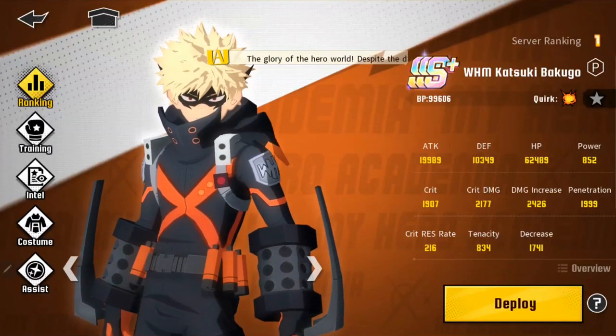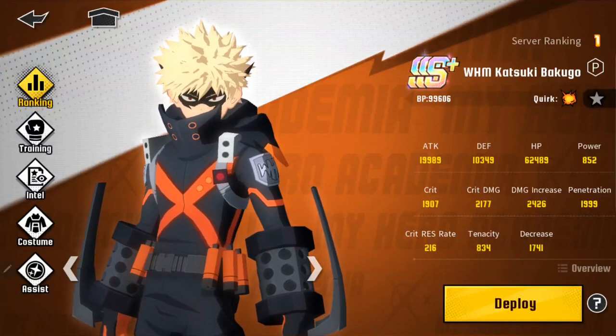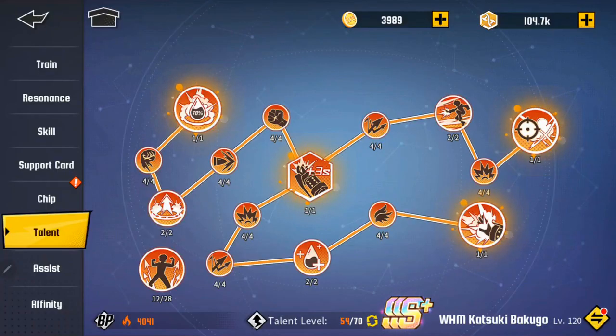With him all the way at SSS+ and fully loaded up, you can see attack clocking in at close to 20,000, defense at over 10,000, HP at over 62,000, power at 852, crit at 1,907, crit damage at 2,177, damage increase at 2,426, penetration at basically 2,000, crit resistance rate at 216, tenacity at 834, and damage decrease at 1,741.